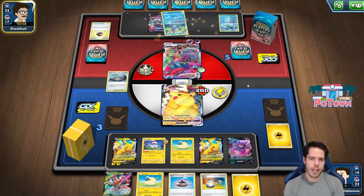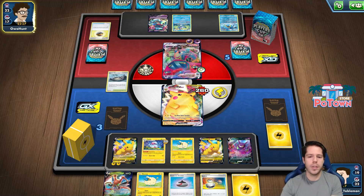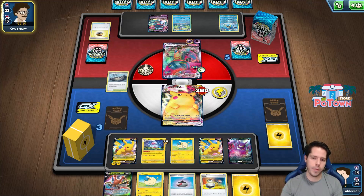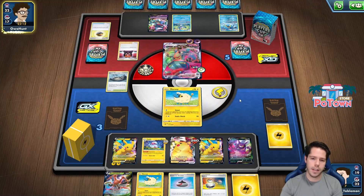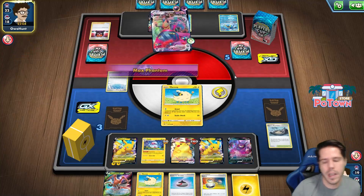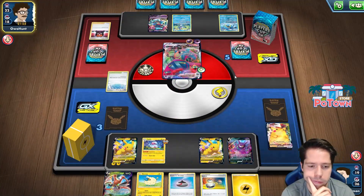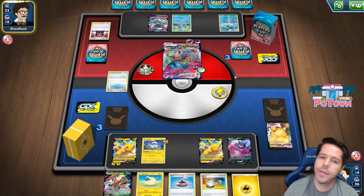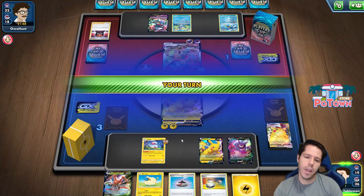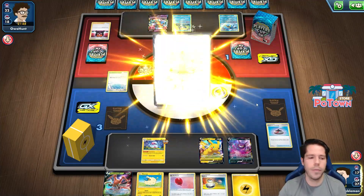If I hadn't benched that last Mareep... yeah, it's over. Because now they go Boss, KO the Mareep or the Flaffy, and get your VMAX. Probably the Mareep — because it has more total HP than the Flaffy. And it's over. Because I cannot KO this, and they can put the damage counters on the Flaffy. If I hadn't benched those extra Flaffys, maybe I could have done something. It always came down to them having Boss. If I had gone first, the story could have been different. There's no way for me to save that Flaffy.